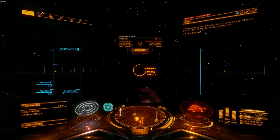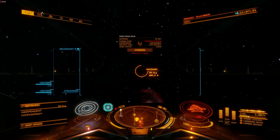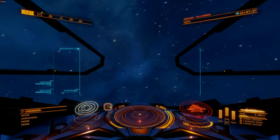Hello. I saw a lot of people around the rescue ship at Tarak Tor who were having trouble with hyperspace interdictions. It's not possible to avoid these, at least to my knowledge, however they are very survivable if you have a plan.